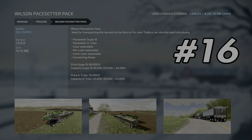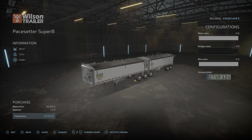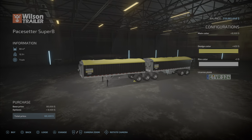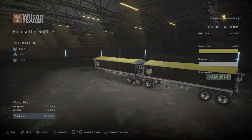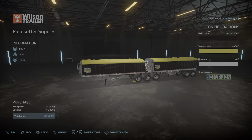Our number 16 mod is the Wilson Pace Setter Pack from SB Farms. This trailer mod has two different trailer combinations with a cool amount of options. You can change the colors just like this, and it's very handy because you can actually separate the trailers out and use them at whatever capacity you need. Also happens to look pretty cool as well.